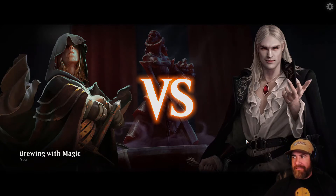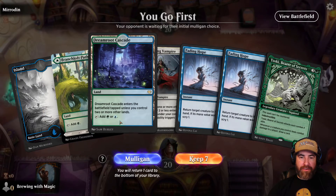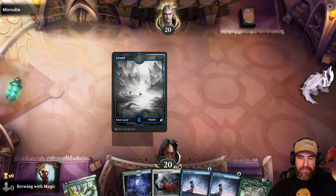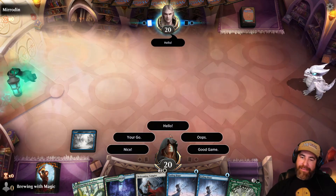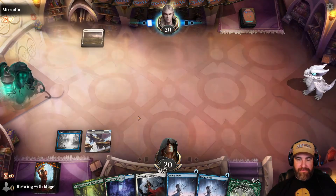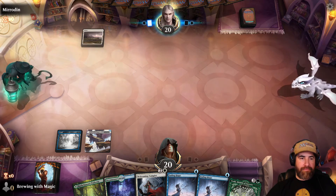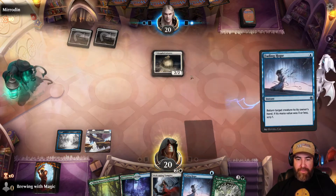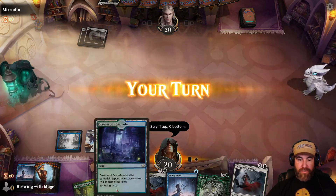Game 4 vs. Mirrodin: We go first with three gorgeous lands — island, green/white pathway, and green/blue slow land — plus Welcoming Vampire, two Fading Hopes, and Toski. We lead with island, pathway on white, then slow land. Opponent plays white — so do we. It looks like mono white. They disturb a creature as an enchantment — we're doing the same kind of thing. Fading Hope it back to their hand. That's not a legendary creature — holding onto this.